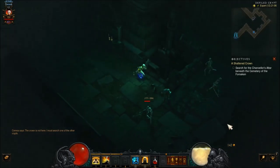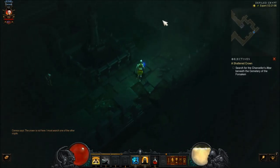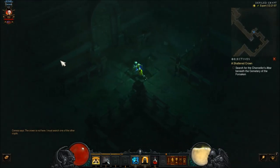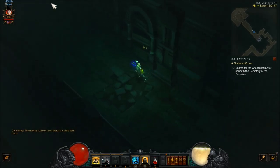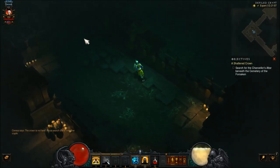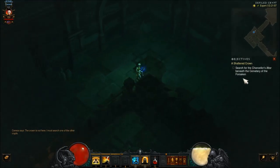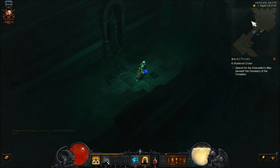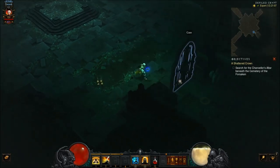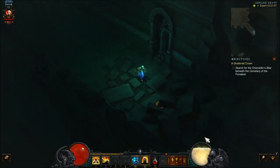Gonna hit the pots. Pots have stuff in them. We missed the other area, but yep — crown's not here. We're going to quickly go look at the other area, and then I think we might actually be faster to go the way we came in instead of using that nice free portal. Let's keep jumping through things. So glad we have a jumper ability, a high mobility movement thing, so early on in the game.